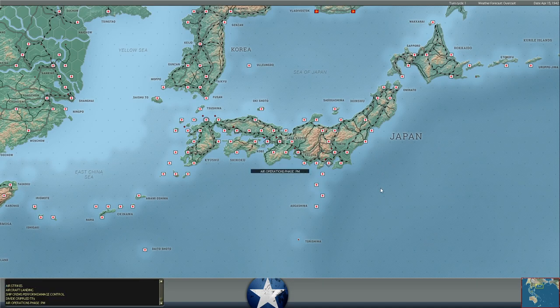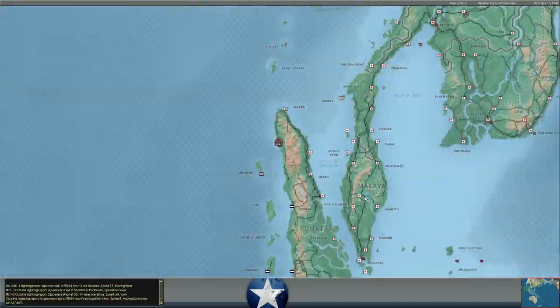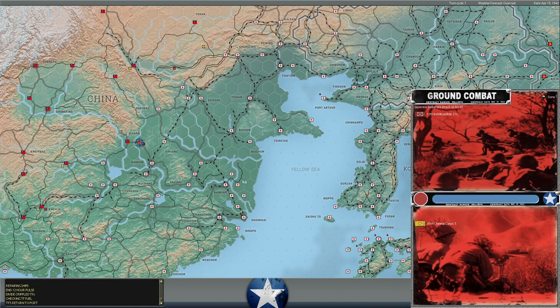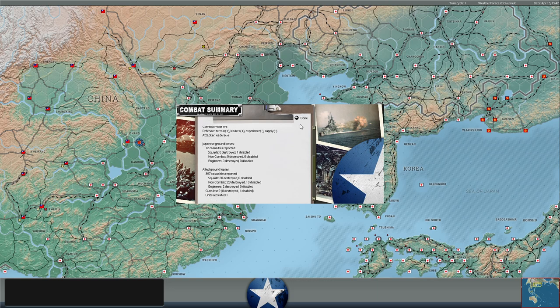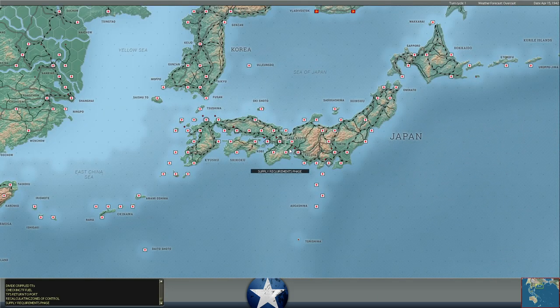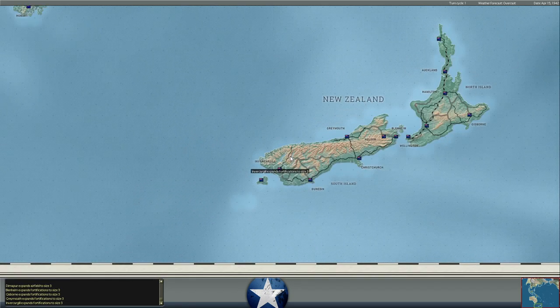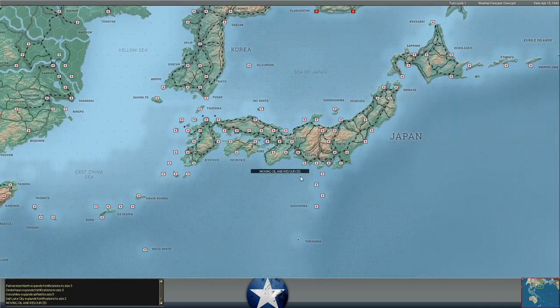And I think that's about it for the air operation phase, at least for the day phase. We'll move into the PM phase. Doesn't look like any additional strikes are going to occur — mostly just some recon. A very quiet turn. We do have a Japanese delivered attack to the east of Ichang — looks like they are moving toward Ichang in central China. We don't really have anything to stop them there. 13 to 1 — they're shot to pieces and fall back to Ichang. A couple of fortifications and airfields expanding.